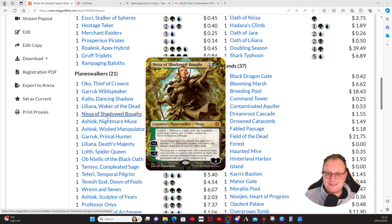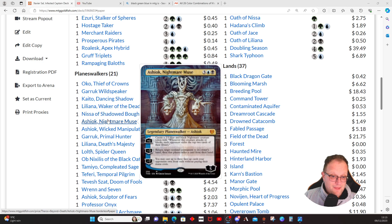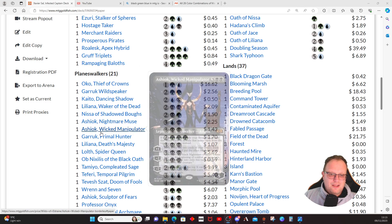Liliana, Waker of the Dead does the whole discarding thing, and then you get to steal things when you get to the -7. Nissa of Shadowed Boughs has landfall loyalty, and lands become 3/3 elementals with haste and menace — makes a mockery of people trying to block you. Ashiok, Nightmare Muse gives us a nice 2/3 Nightmare creature token, which helps exile the top two cards of opponents' libraries. The +1 lets you keep those blockers around most of the time, which upsets people.